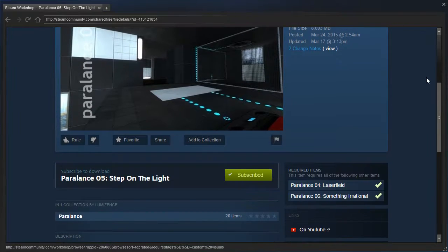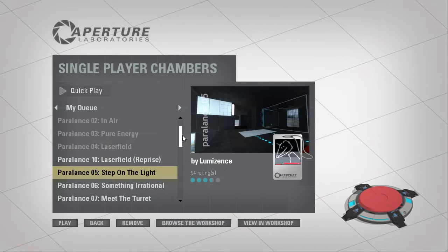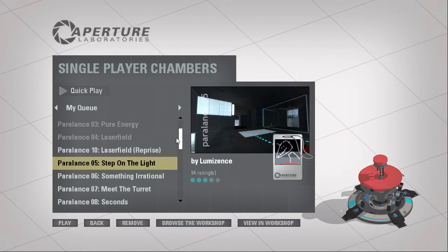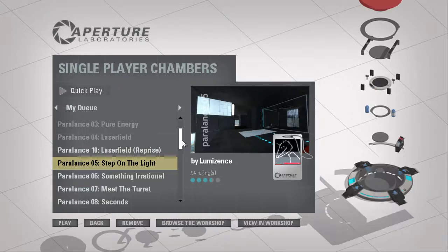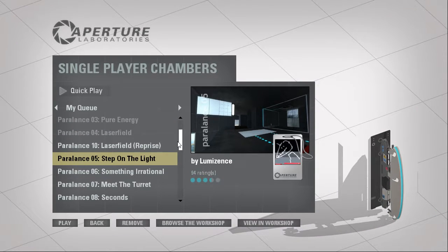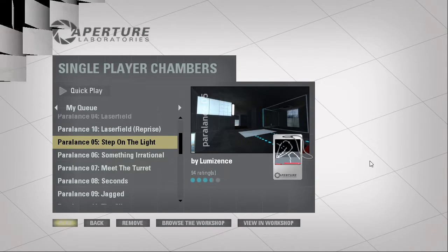Hey guys, I'm LB, and let's continue the Paralanx series with number 5 — which the description just has a comma, apparently. When I subscribed, it put things a little bit out of order. Like, 10 comes between 4 and 5 for some reason, and then 9 jumps to 11, so we'll just have to be aware of that. So after 9, I'll have to manually go to 10. Let's get started.